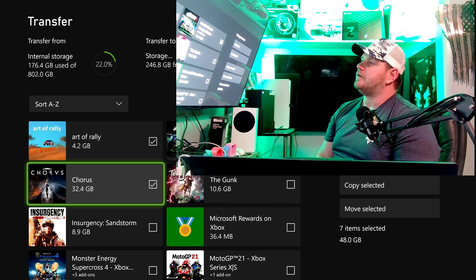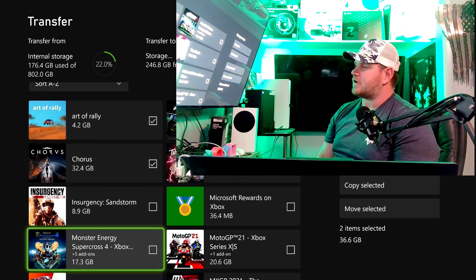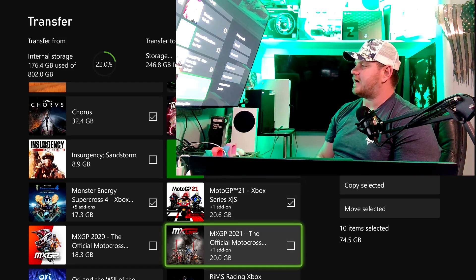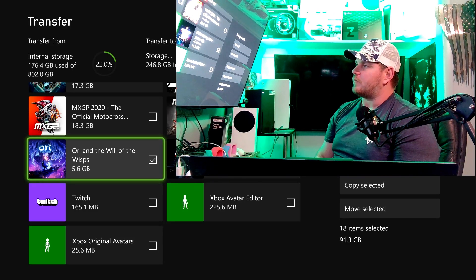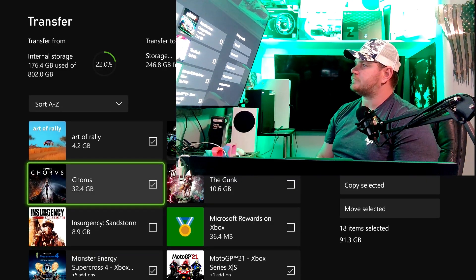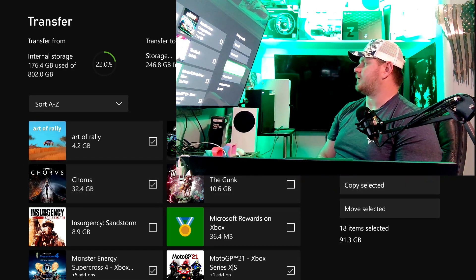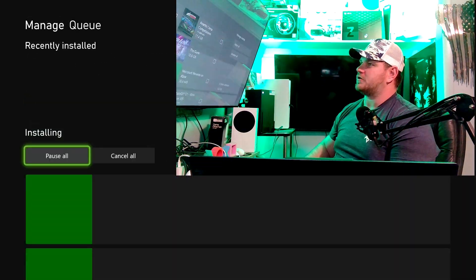These are some games I want to go ahead and start testing for you guys — Ori Will the Wisp, I already have that over there, and Monster Energy. I'll take that one off. Copy Selected — I'm going to go ahead and copy these from the internal storage to the expansion card.